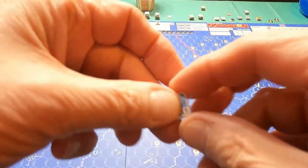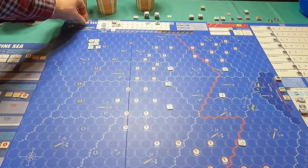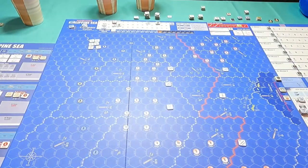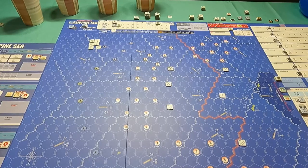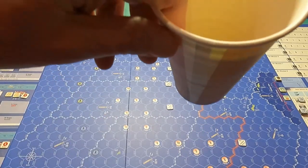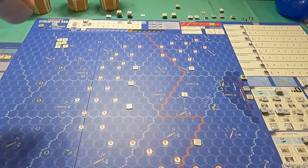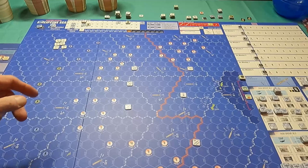The reason I set those aside is because in our level ones we're using the double force counters, so when these come up it's a double force in that area. We have our level two counters and then our level threes. I've got a lot of the aircraft counters but more in the bags if I need them. Over here we have the pull chips for the activation sequences.